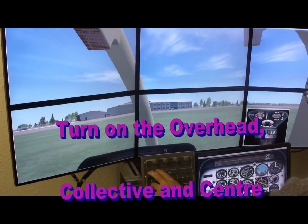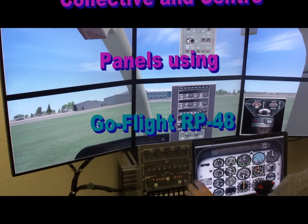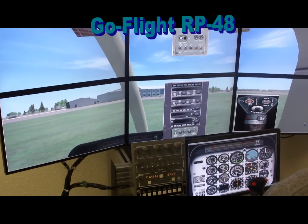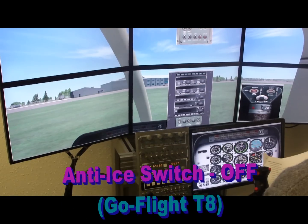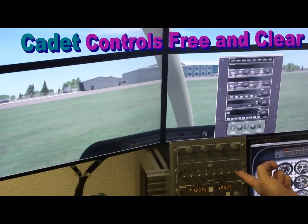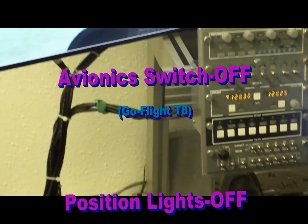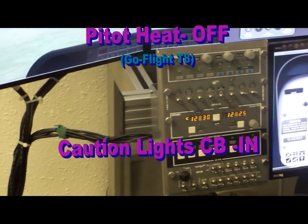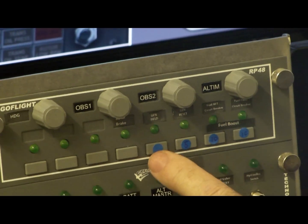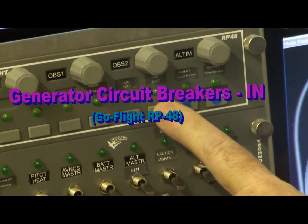The collective brings up the overhead, and the other one brings up the radio and the hydraulic system. The hydraulic control boost switch is confirmed on. The fuel valve is on, confirmed on the main panel. The build circuit breaker and the generator reset circuit breaker are set.